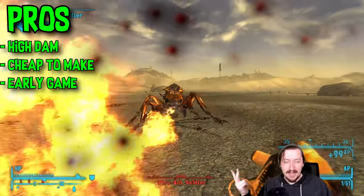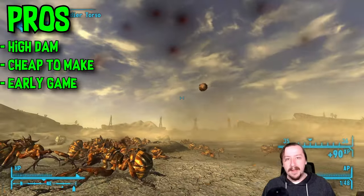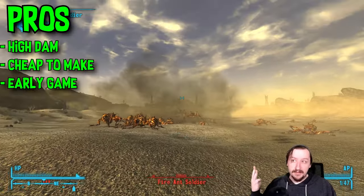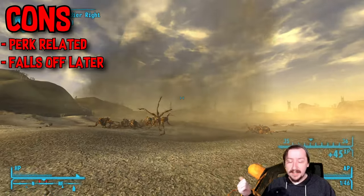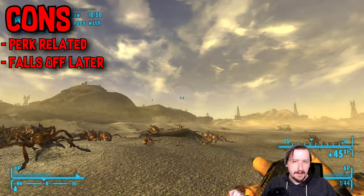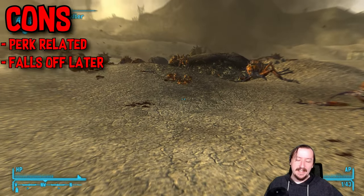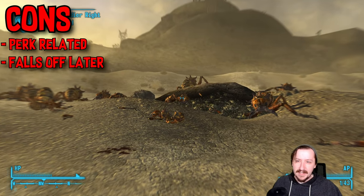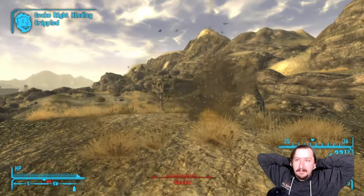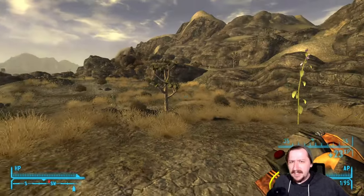For the general pros of these weapons — they do pretty high damage and have AOE damage, which is really good for fighting multiple enemies, just like all explosives. These are very cheap and easy to make, which is really useful especially for an explosives build early on, since explosives probably struggle the most in the early game. These ones are generally better than dynamite because they're less janky as an early game explosive. For the general cons, it does require a perk at least for the tin grenades. However, if you're going for an explosives build you're probably going to take Mad Bomber anyway. These do fall off compared to other explosives — there's no real reason to use tin grenades or powder charges once you can get frag grenades and frag mines in decent quantity. But they're still nice to make, including in places like Dead Money.